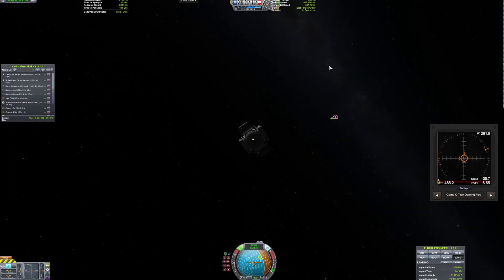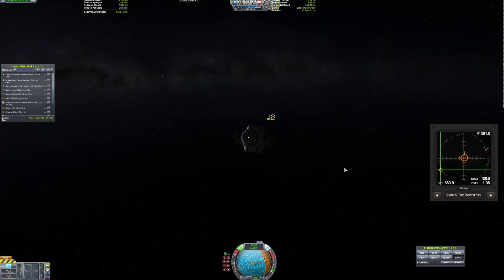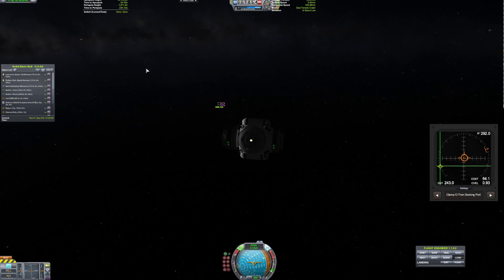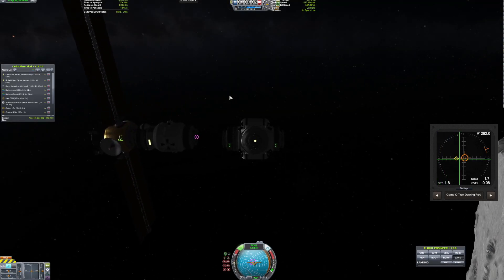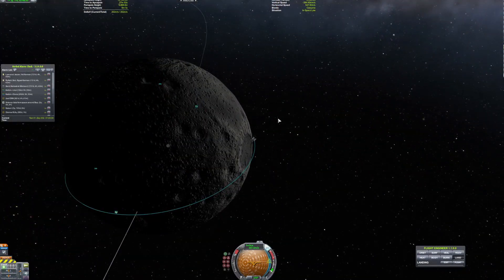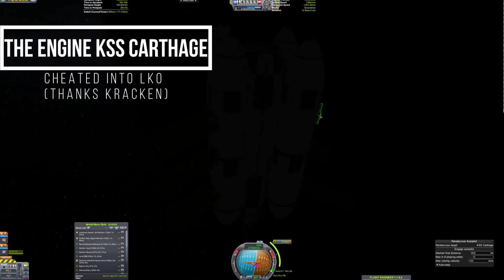Here we are quickly approaching the space station. We were near orbital velocity, which is actually really good for us because that means our landers don't need to have a lot of fuel. So we have one craft with a lot of fuel on it, and we can repeatedly launch it to the station multiple times before ever needing anything sent out here to refuel it.